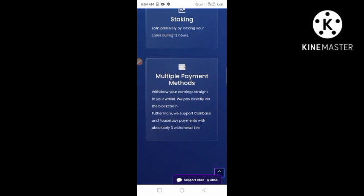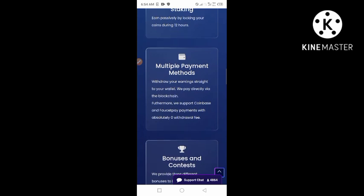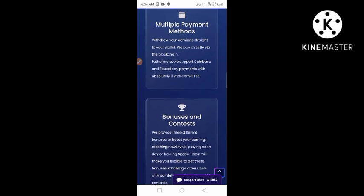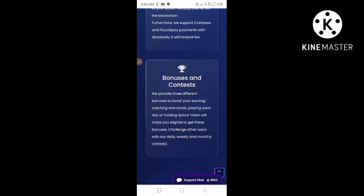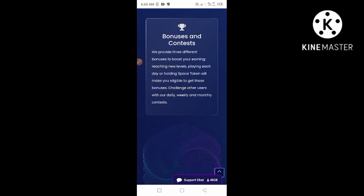You can also earn through staking passively by locking your coins for 12 hours. The payment method here lets you withdraw your earnings straight to your wallet — they pay directly via the blockchain, and also support Coinbase and FaucetPay payment with absolutely zero withdrawal fee. In this video I'm going to guide you on how to create a FaucetPay wallet. If you also have Coinbase you can use that wallet too to withdraw your tokens.